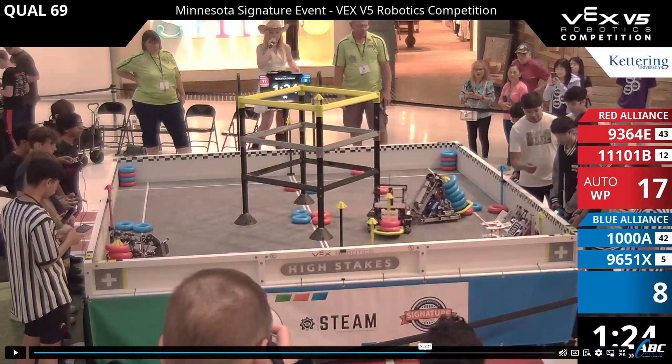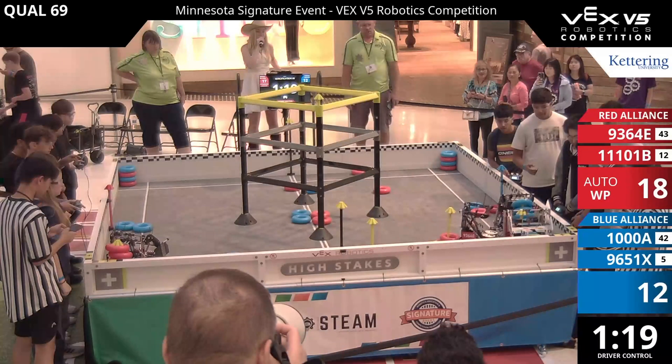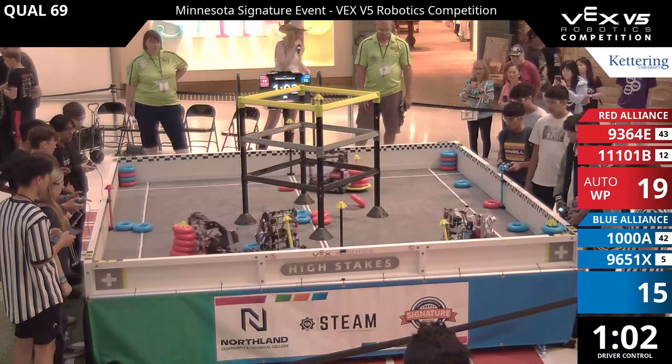Right away, they actually camp this corner. The strategy for their match, I think, is taking advantage of how fast and effective their mechanism is and trying to control both corners. In this match, they actually ended up not being able to control both corners. The camping strategy has been working very well at Mall of America, and a lot of teams are going to try to play that strategy out tomorrow. This match goes to show a great way that strategy can actually go wrong.